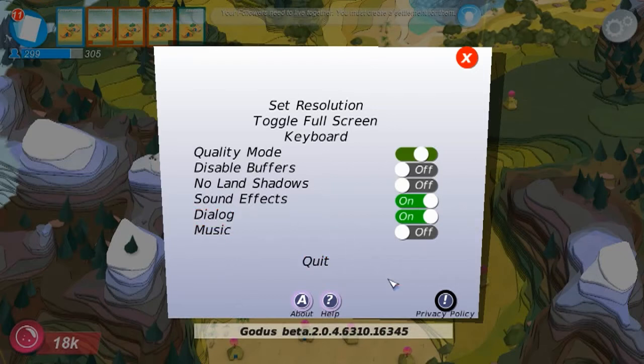There's a privacy policy, which is new. What that does is it links you to the 22Cans website, which takes you to the privacy policy of course. And it basically gives you a list of what they gather in the way of information from the game, from different parts, and cookies, and when you visit the website. Apparently they're able to get email addresses and your Steam username and stuff like that.